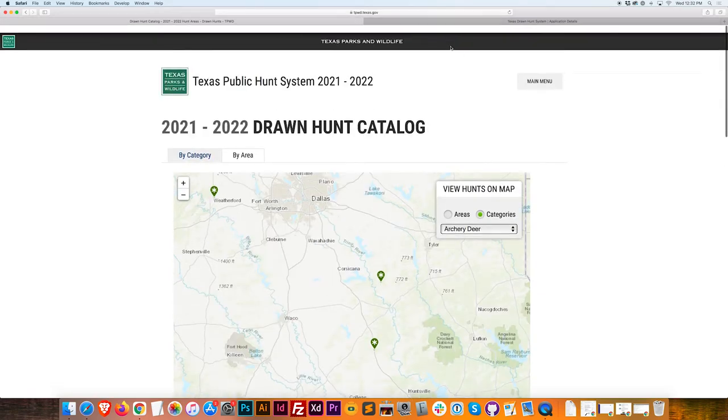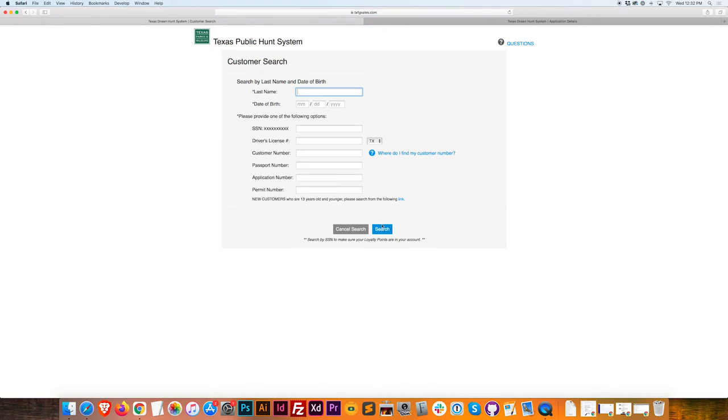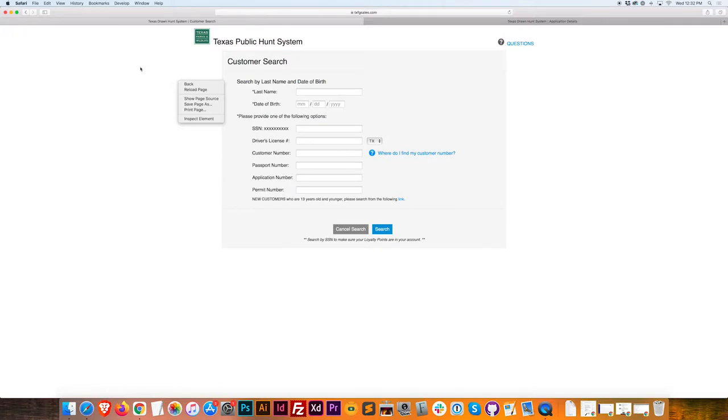You can also go to the main menu and check your status. You put in your personal information — I usually just use my driver's license number because I have that memorized and I don't like putting my social online. Last name, date of birth, driver's license — that's all you need. You do a search, click on your name, and it has every application you've ever done.